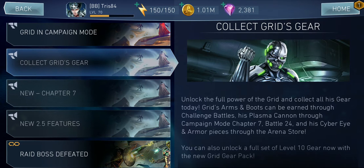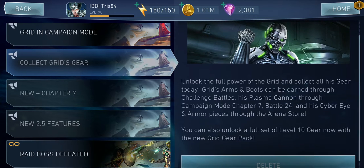Grid gears — unlock the full power of Grid and collect all his gears. Grid arms and boots can be earned through challenge battles. His plasma cannon is through campaign mode Chapter 7 Battle 24. His cyber eye and armor piece are through arena seasons. You can also unlock a full set of level 10 gears from the new Grid pack.